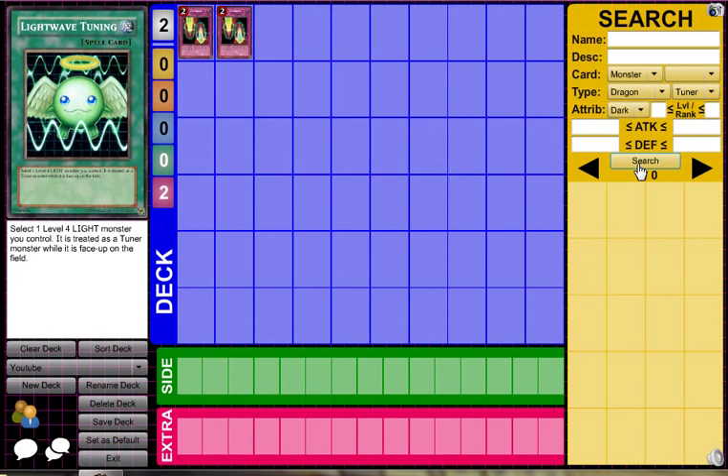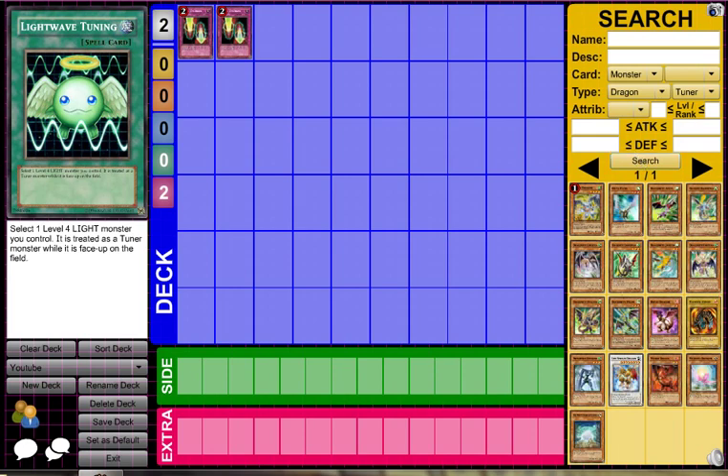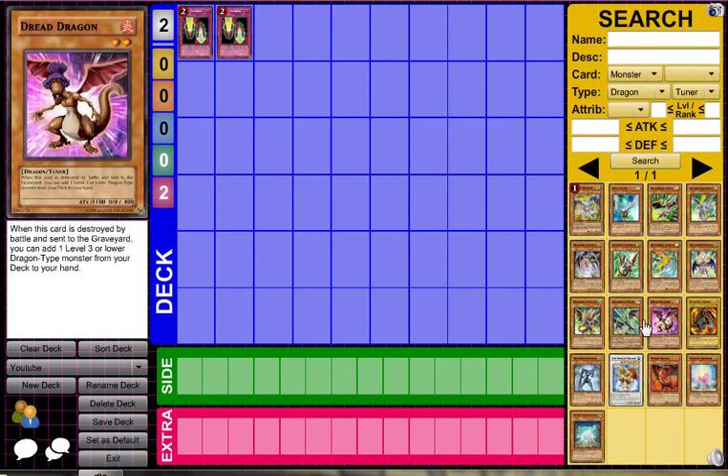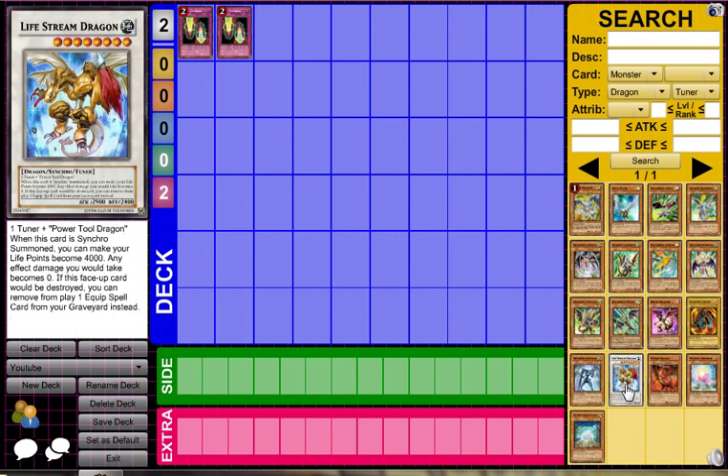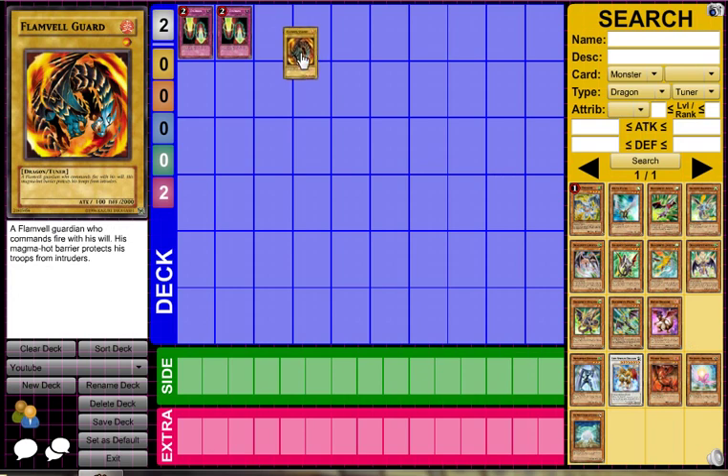When I search, nothing comes up. So now let's search straight and type Tuner. These results come up — there's a synchro and then Flanville Guard. I want two of those.